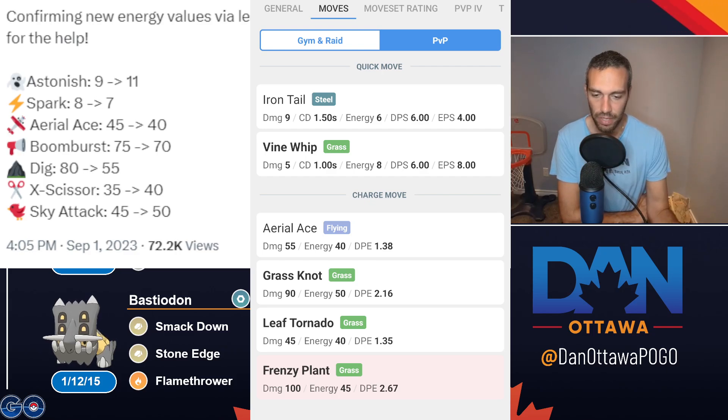Because Frenzy Plant is actually quite a fast move to get to — it's only one more Vine Whip — you're very rarely ever baiting. Where it did come in handy once in a while is if one more fast move takes me out, but I'm at the Aerial Ace now when I wouldn't have been, so I get Aerial Ace chip damage. That is where it comes in handy.